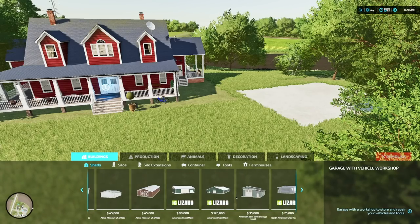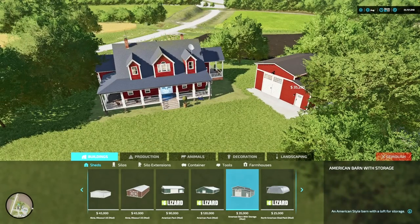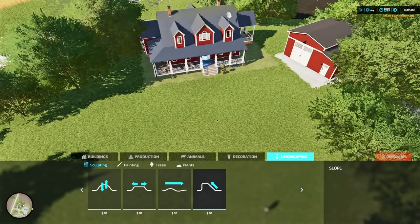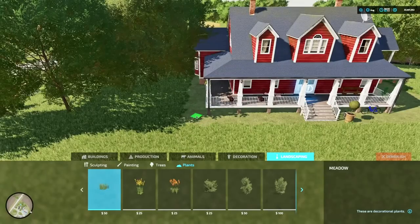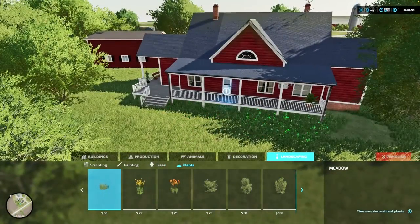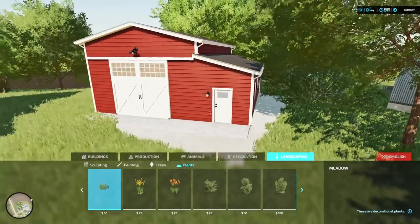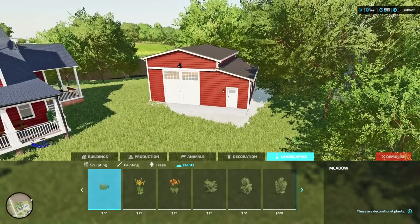Got our color back — boom, right there, just like that. Now we need a driveway. I recommend going ahead and putting your landscaping down — the meadow grass under the house — just get it under there, because we're going to need to come back in with some landscaping later. I'd rather landscape around the grass than have to come back and paint grass after spending a ton of time landscaping.